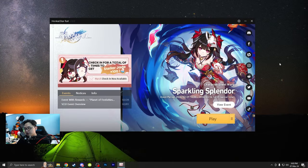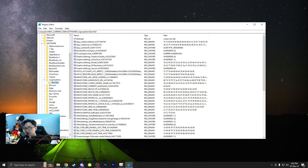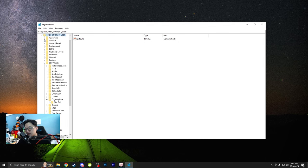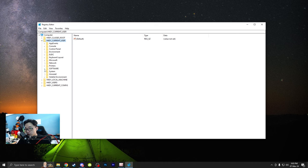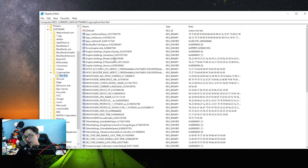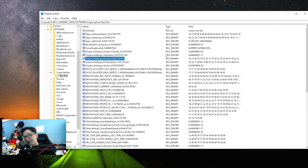After you close Honkai Star Rail, go to regedit. Then navigate to HKEY_CURRENT_USER, click the arrow beside the folder, go to Software, then Cognosphere, then Star Rail, and find GraphicsSettings_Model. Double-click it — currently it's set to FPS 60 only. You want to delete that value and change it to 120.